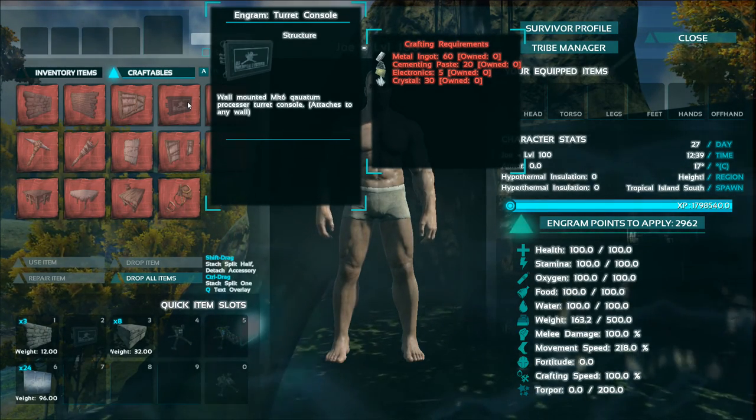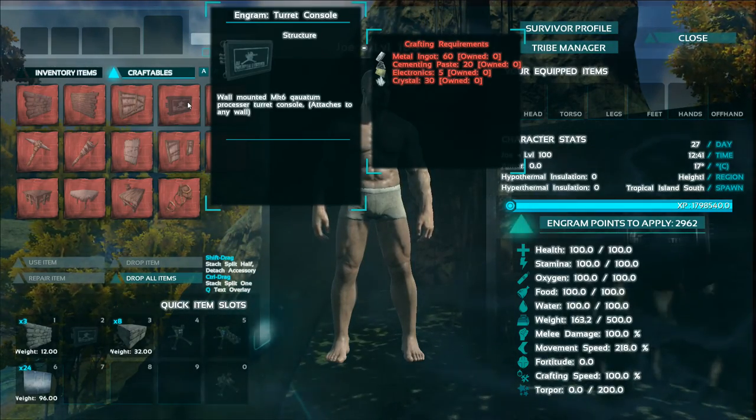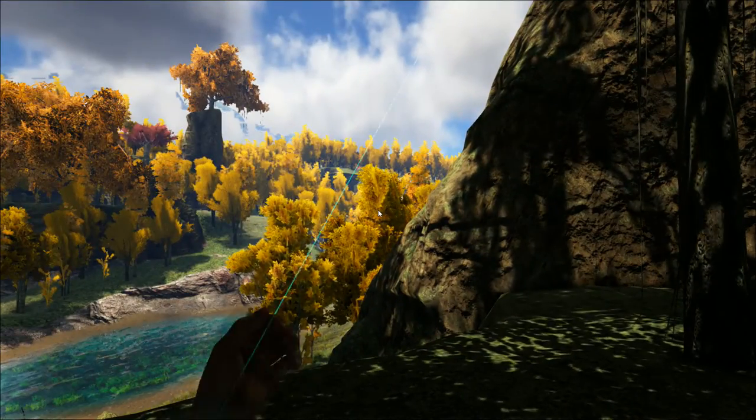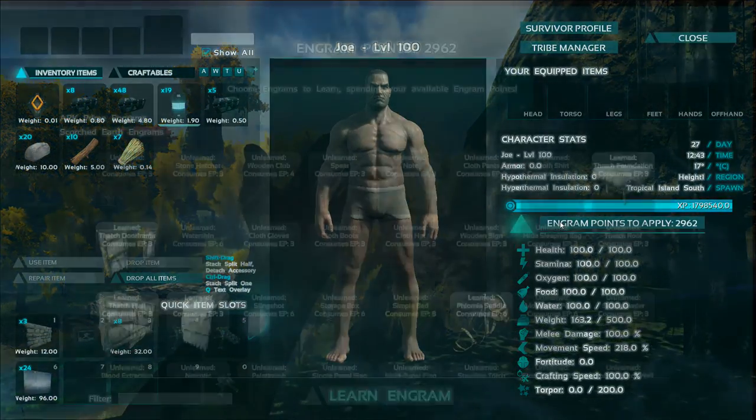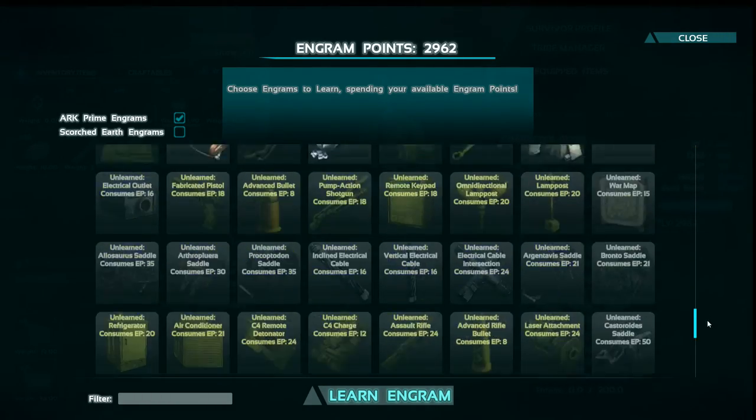To begin with, the turret console costs 60 metal ingots, 20 cementing paste, 5 electronics and 30 crystal. Once opening the engrams, you can find this item at the very bottom with a free cost of 0 engram points.